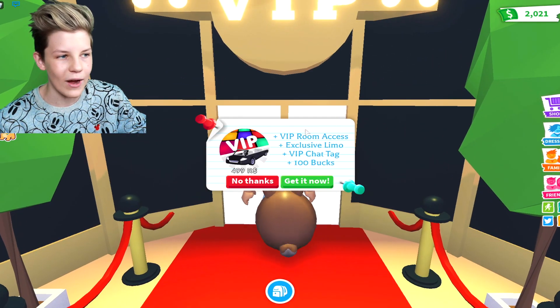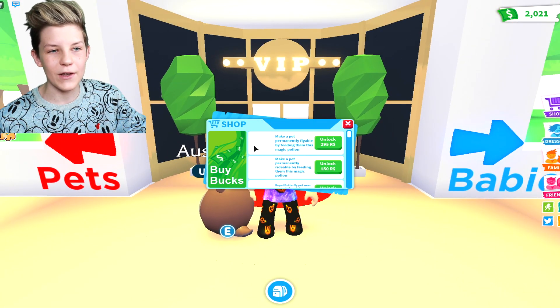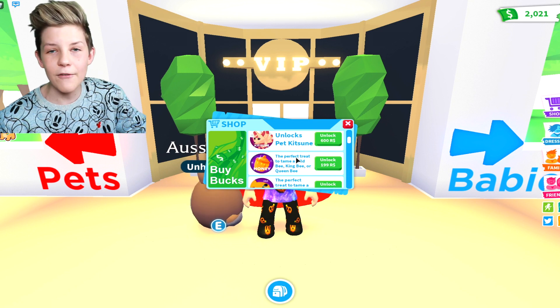Let me know down in the comments below if you guys got an awesome hatch when on a private server compared to a public server. We've got some money so let's grab a couple of these Aussie eggs and hatch them — let's buy two and I've got a couple more in my backpack. But before we hatch our Aussie eggs, there's also a way to get into the VIP room without having the VIP game pass.